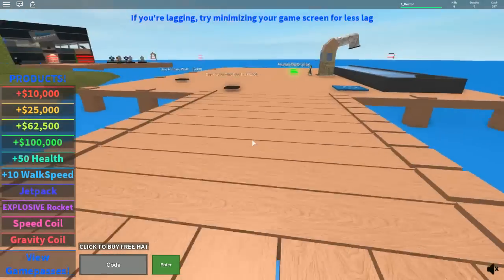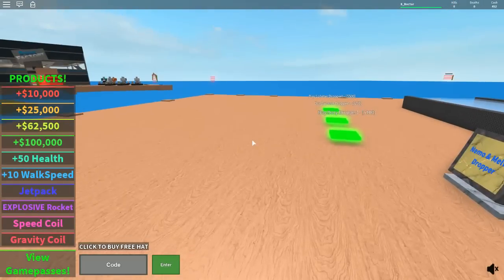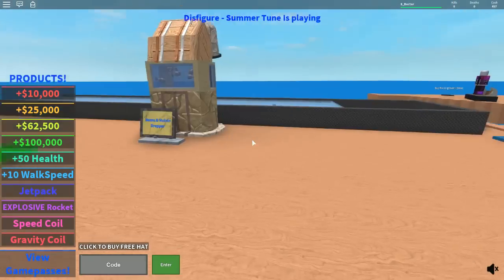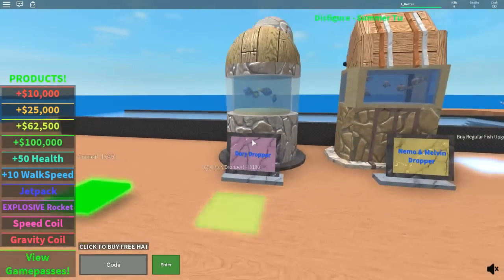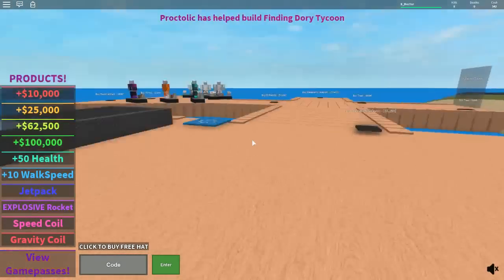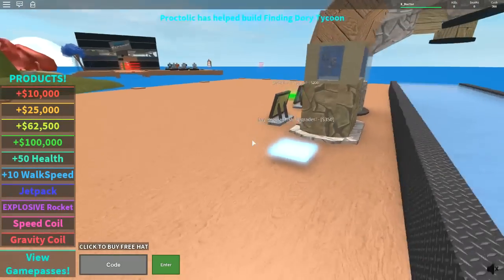I think we just need to make money first - that's the important part, isn't it? We need to make money. We've got 417 cash. I could buy a Dory dropper straight away. Found Dory. We finished. Thanks for watching guys. Bye. There's Dory.